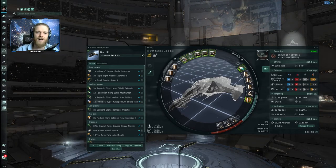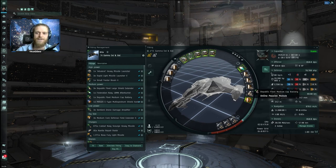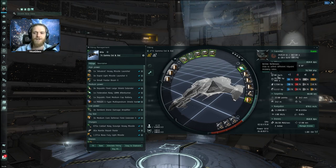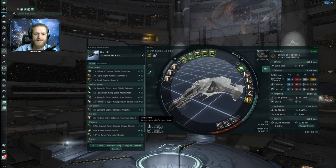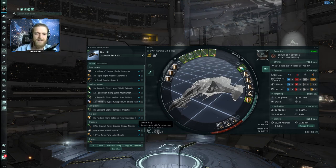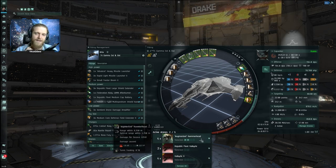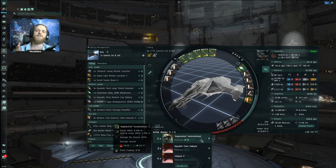Let's touch on the final optimized fit one last time. We're using defense field extender rigs, one Republic Fleet medium cap battery, everything else the same. We're getting 80 HP per second raw shield recharge with my current low-grade Nirvanas and the Shield Operation implant, and 650 DPS before missiles. For drones, I bring two flights of augmented Hammerheads - they deal the most damage to Lancers and all Triglavian spawns compared to Valkyries.